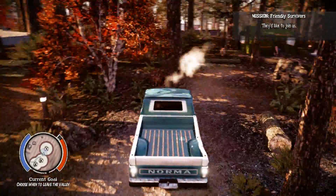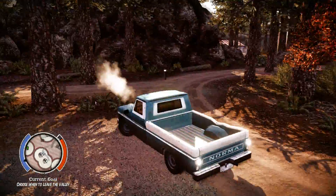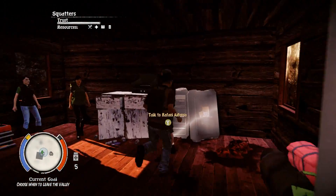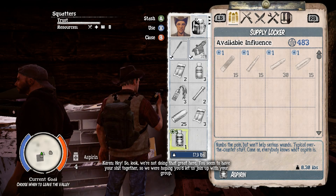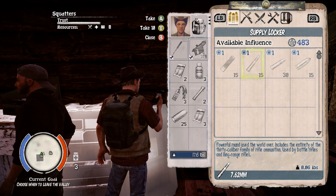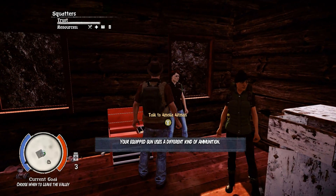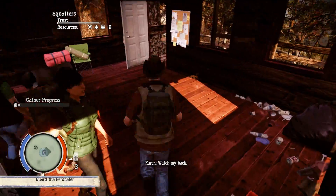I'm gonna go get them — and they can say goodbye to Mount Tanner. That doesn't mean I'm gonna keep them alive; they may go and take a walk to the shed. But for now they can come with me. So look, we're not doing that great here — you seem to have your shit together, so we were hoping you'd let us join up with your group. You're gonna come with me, don't worry. I'm gonna get my belongings in order. That ain't gonna work — 9 millies. What do you wanna do? I wanna talk to Amelia. Oh not Karen Tolbert, jesus — no way. You should join us; watch my back. Happy to help.